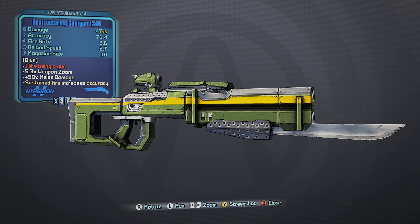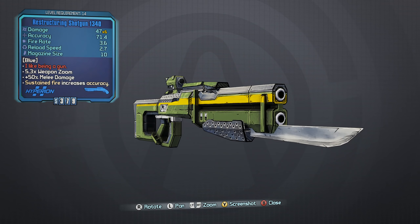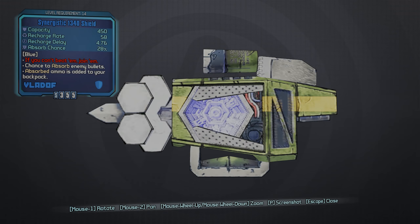Number 7: the Shotgun 1340 and the 1340 Shield. Both of these items are part of the Out of Body Experience sidequest, which the player can take on after saving or attempting to save Roland at the Bloodshot Stronghold. Upon returning, you'll encounter a Loader Bot AI core to escort through the Stronghold and Ramparts areas, and eventually you'll be prompted to turn the core into either Marcus or Dr. Zed — the former giving you the Shotgun 1340, the latter giving you the 1340 Shield.